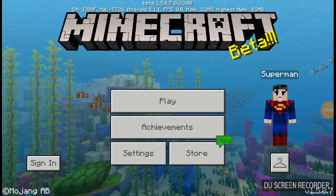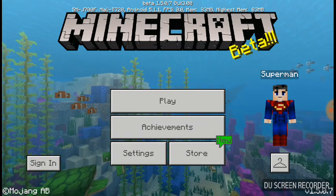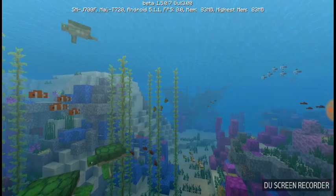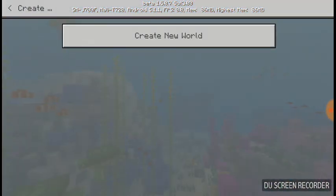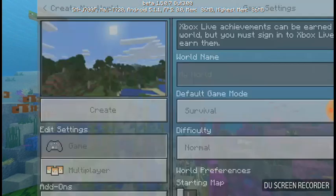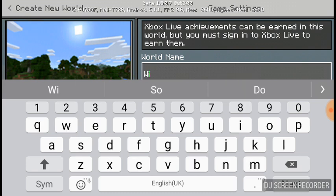Hello guys, today I'm going to show you how to summon a Wither Boss in Minecraft Pocket Edition. First, go and create a new world and put the name as you like it.